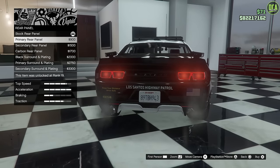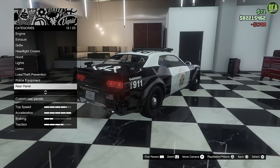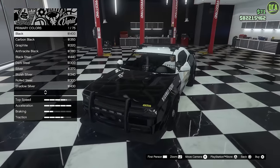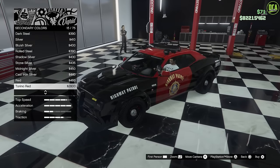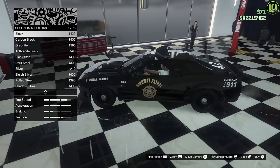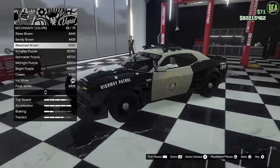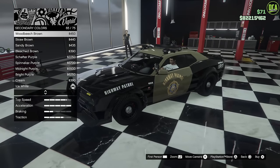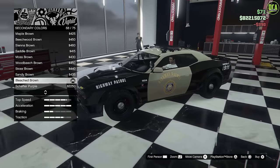Rear panel: stock, primary, secondary, carbon. I'll do the carbon. Respray — lime green? No, I'm kidding. You can see the primary color and the secondary section. Blacked out looks pretty sick, but the black and white still looks good too. We could do the tan/cream one — that actually looks cool. Kind of like the State Trooper look. Yeah, I think I'll do that — I quite like that, actually.